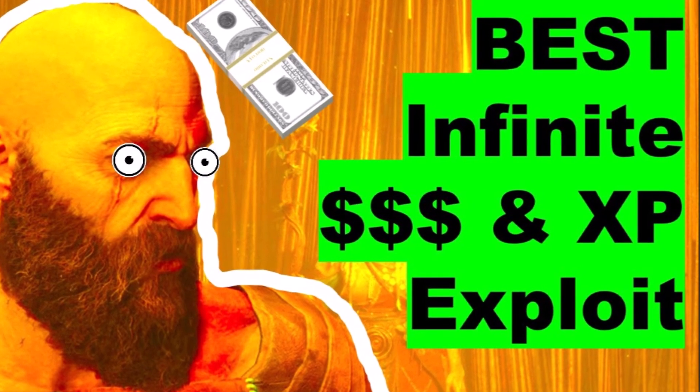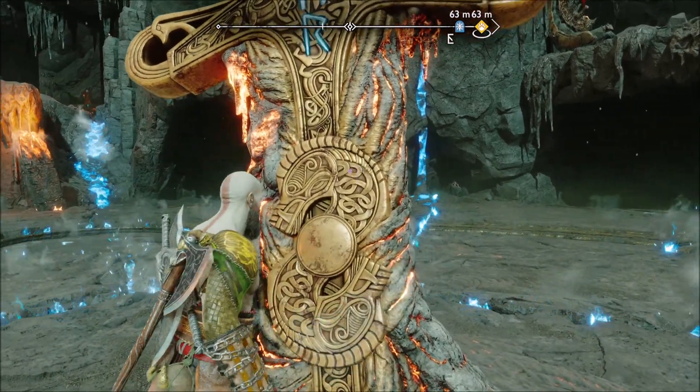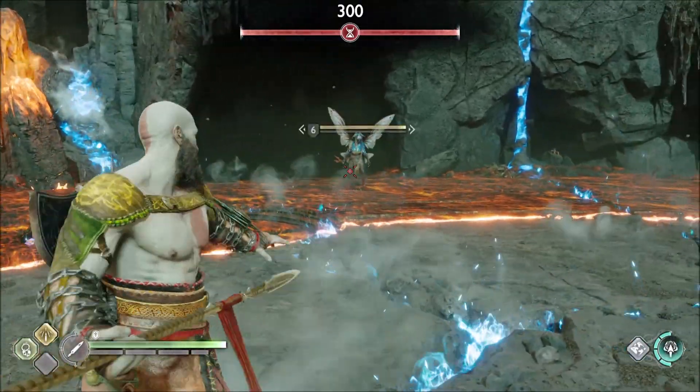Onslaught is NR. The N arena is the north arena, and R is the south arena, so you do the middle and south in that order. First thing, I'm just trying to take out these guys before they get in the ring.